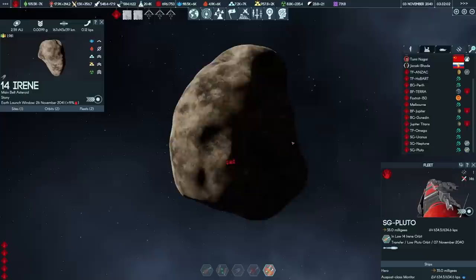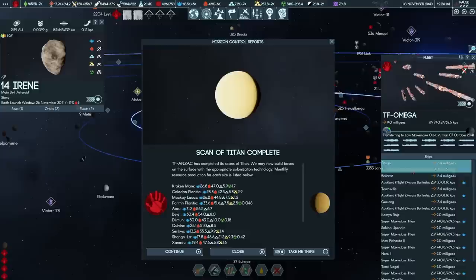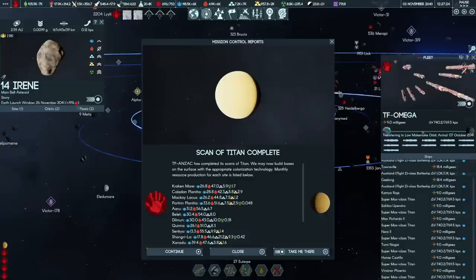Task Force Omega — consisting of the battleships Otago, Ballarat, Townsville, and Geelong, and the Titans Kamiarajay, Sahiba Upendra, Max Peshado II, Nero II, Tomi Nagai, Vincenar Phoenix, and Hans Castile — is on its way to Makemake. If we're going to have to go there eventually, we may as well destroy the station in orbit. I can transfer a counsellor to Makemake once I've won space superiority, using another ship I'm designing that uses antimatter propulsion to get there faster.